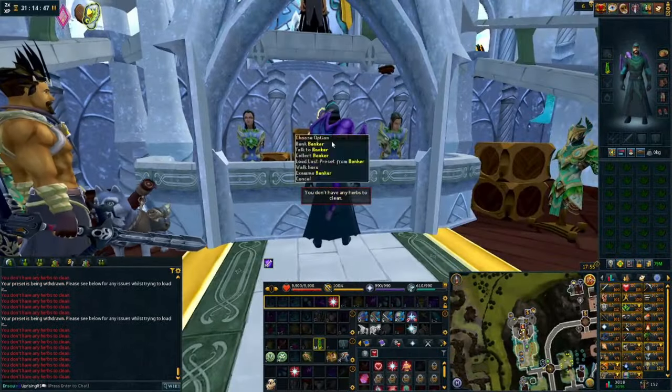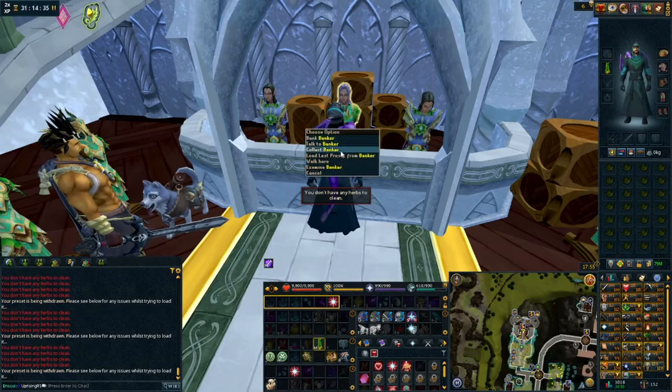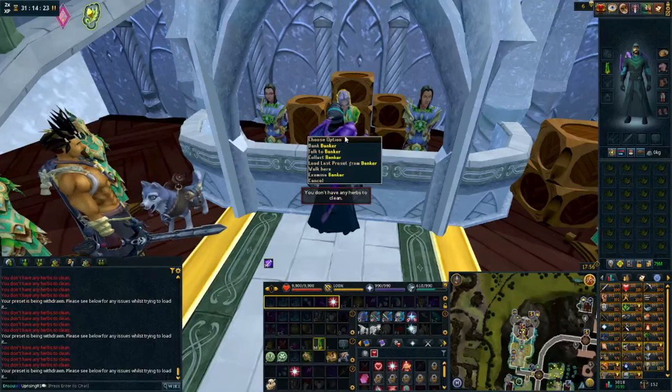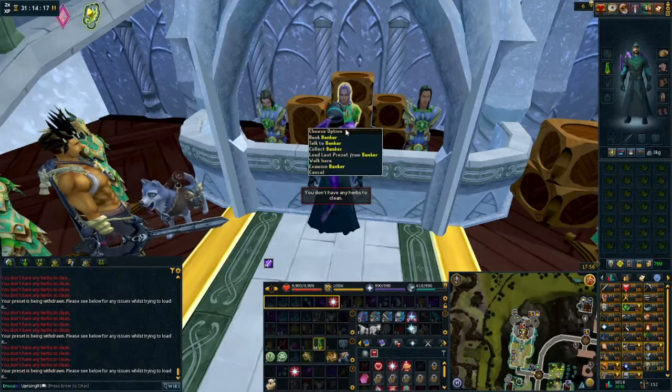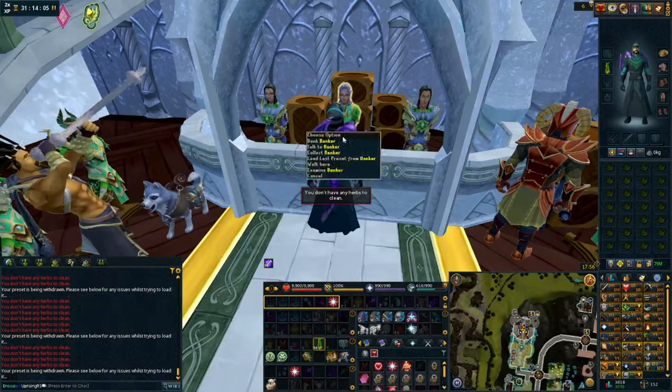The only problem with this method is that you have a 10,000 buy limit every four hours. So you can easily go in, get 10,000 herbs, do five minutes of clicking, and make 9 million profit — or you can slowly buy everything over time and then do a whole hour's worth and make 100 million.